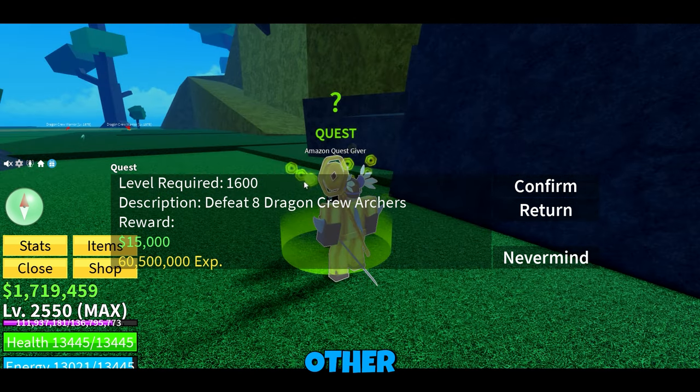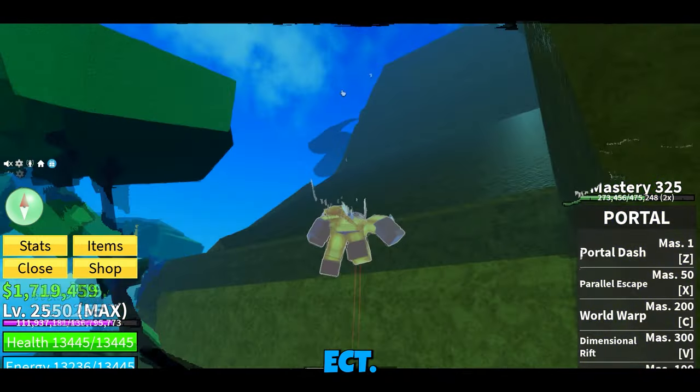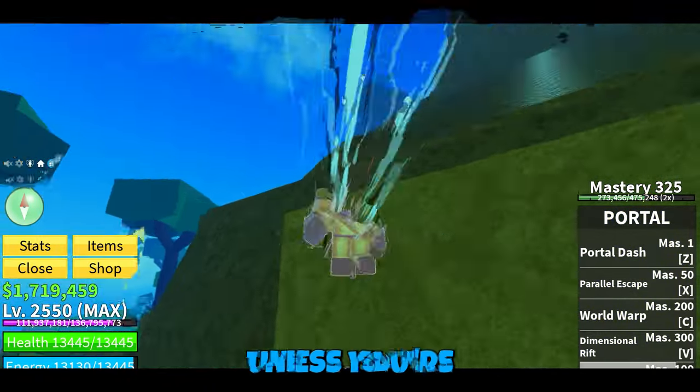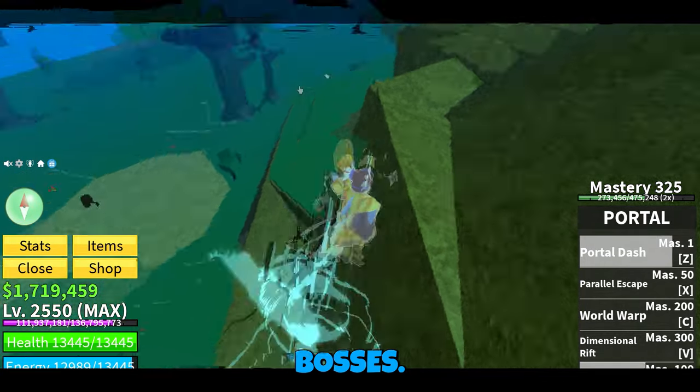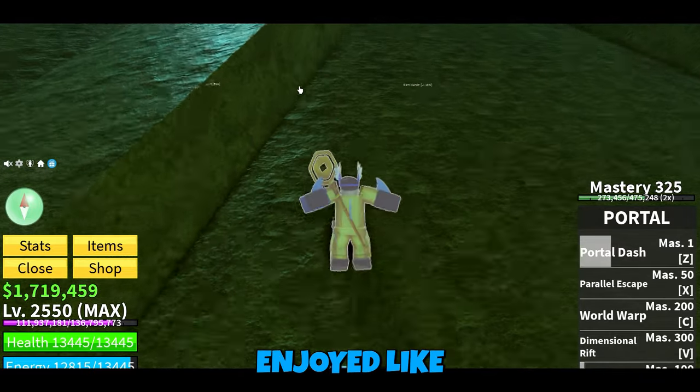Another example, other than the Dragon Crew NPCs, would be the Great Tree Marine Commodores. Avoid these islands unless you're doing elite bosses. And with that, the video is concluded — if you enjoyed it, like the video.